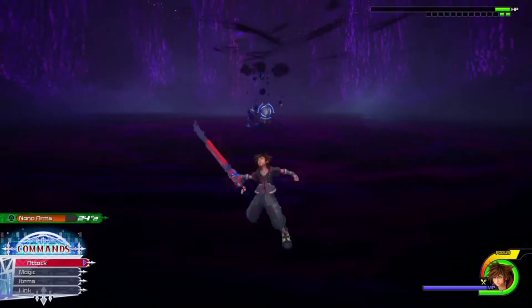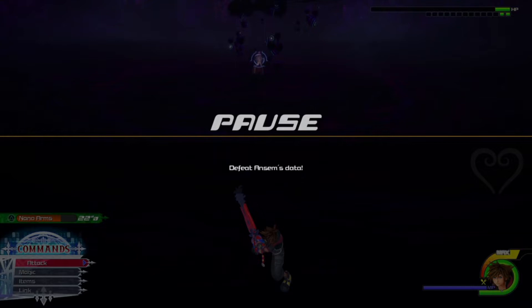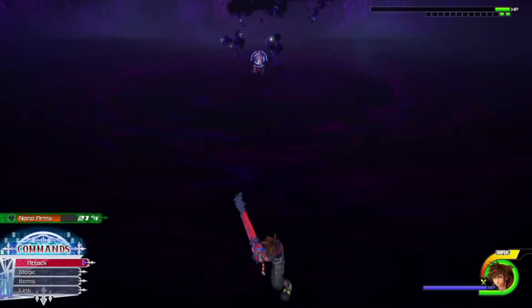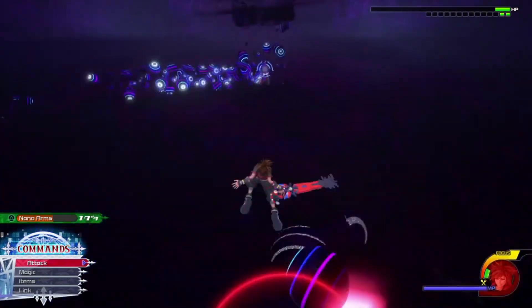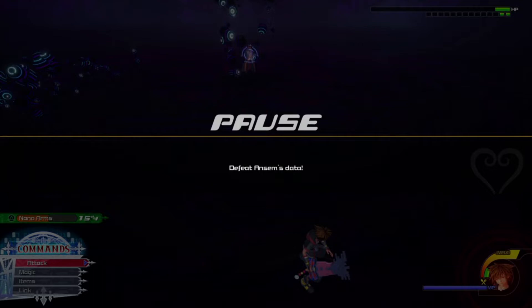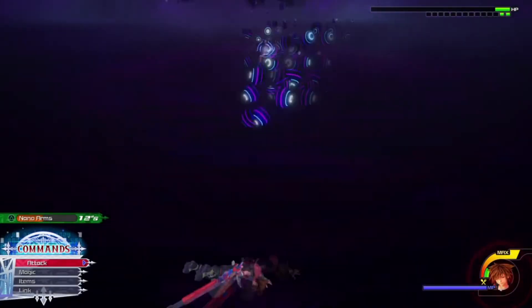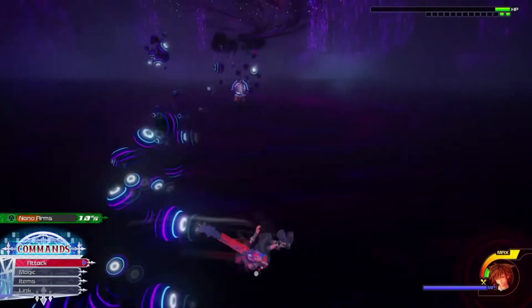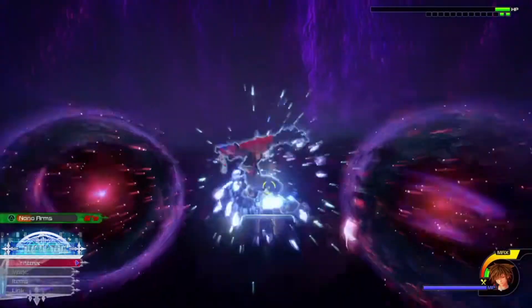This attack is a little bit tricky to dodge — you cannot guard these blue and dark orbs. You want to dodgeball them, but you have to dodgeball earlier than you think you do. It might seem like you have to dodgeball later, but you have to dodgeball pretty early for them. Just dodgeball them as you see them come over, and then he's open.